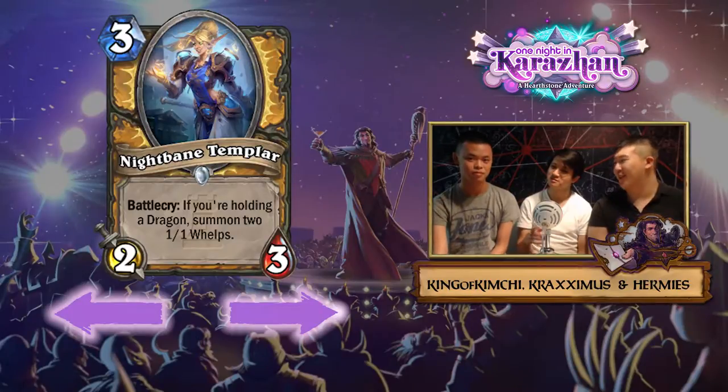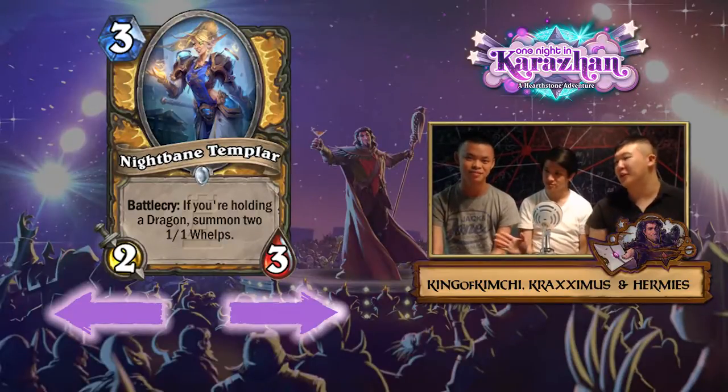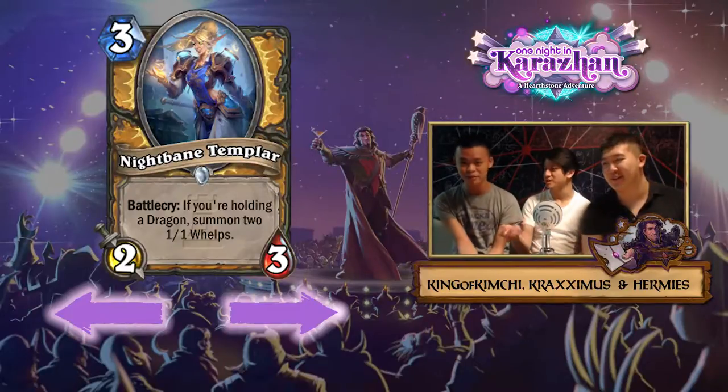Is this better than Blackwing Technician? It's better than a single 3/5 body. The two 1/1s are very relevant — you can do certain things with them, like use Abusive Sergeant. It's pretty good for all the mana. You might even see Knife Juggler coming back because of this, since it's so similar to Muster for Dragons.